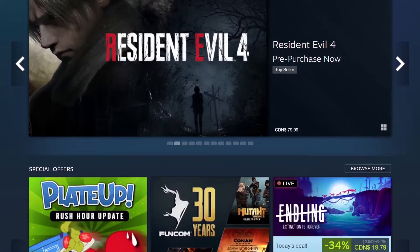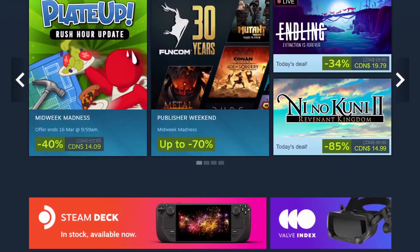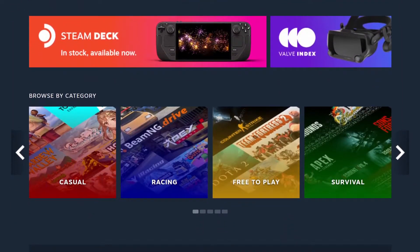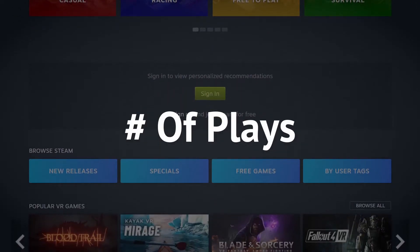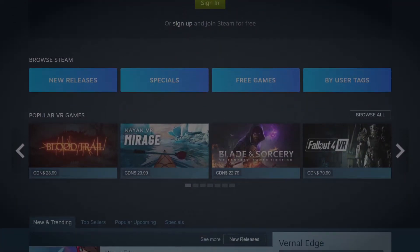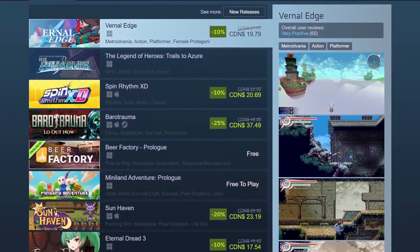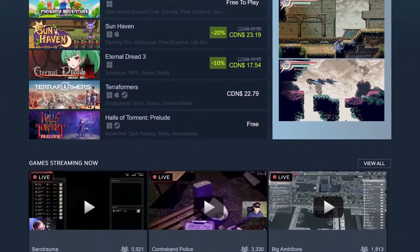The third way is really important, and that's to understand the platform you're posting your game on. How do games on that site gain traffic? For the majority of them, it's based on reviews or number of times played, but different platforms will have their own quirks. Like with Steam, for example, Steam is not going to organically share your game until it has 10 reviews from paying users.